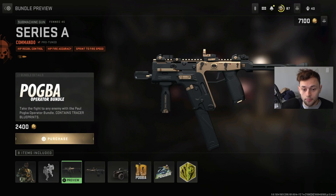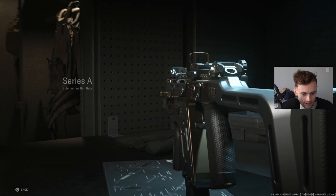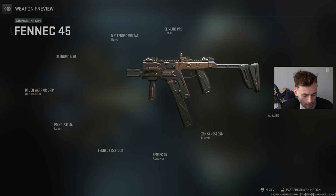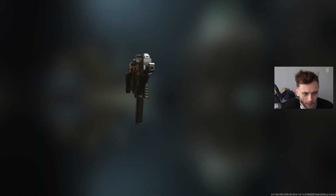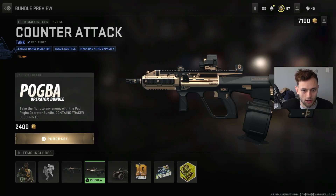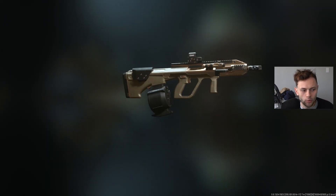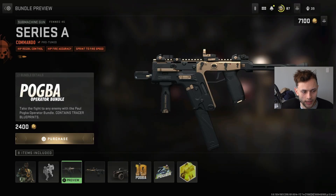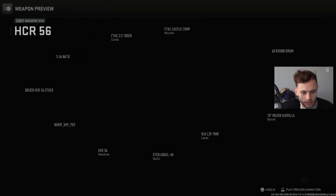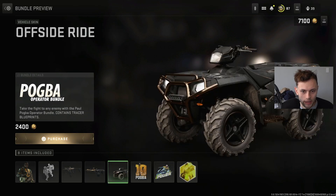Next we have the Fennec 45 Series A blueprint with hip recoil control, hit-fire accuracy, and sprint-to-fire speed - this one looks pretty sick. Hiding the UI for a better look, it's got a cool bronze look to it. Then there's the same type of blueprint for the HCR 56 Counter Attack, with target range indicator, recoil control, and magazine ammo capacity. I like the Fennec one a bit more - the black and bronze looks great. The HCR one blends in a bit too much.